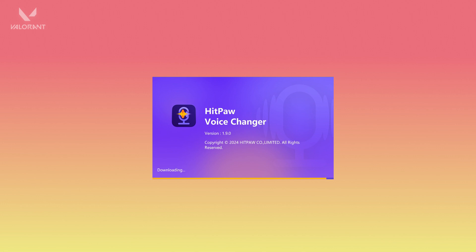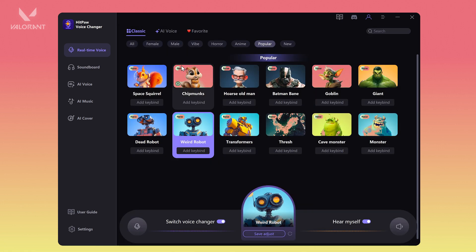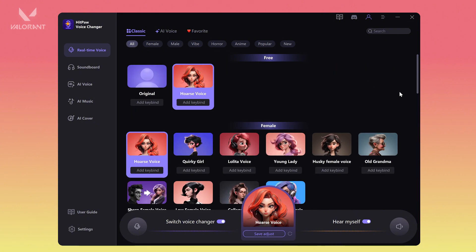Once launched, you can choose from a variety of voice effects. You can change your voice to a robot, female, and many other voices. It offers over 200 different voice change effects and over 300 sound effects.